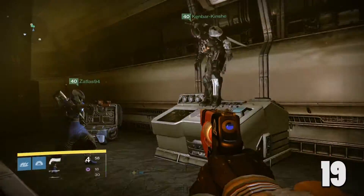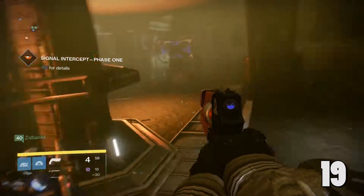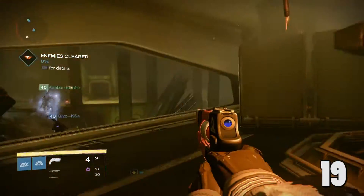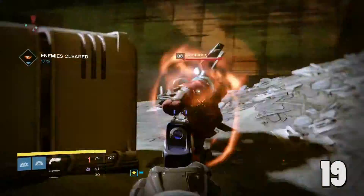We can listen to Cayde for a bit now. 'Guardian, we've tapped into an open comms channel. I'm putting a marker through to your ghost. We need to know what the Cabal are planning and we need to know now. Get going.' Now we can take this opportunity to talk about the Calcified Fragments in general.